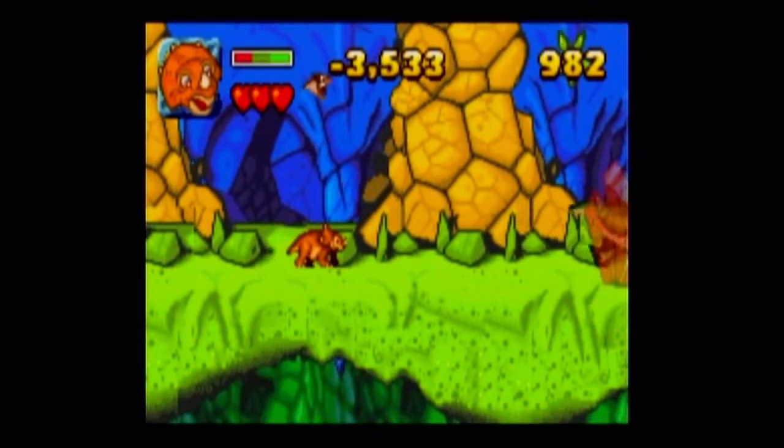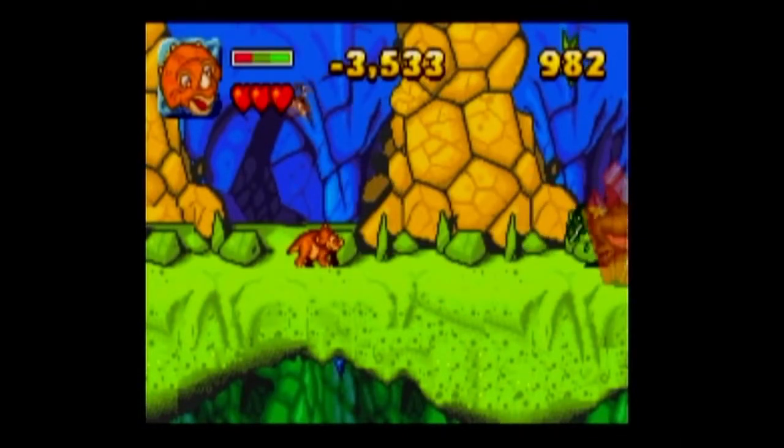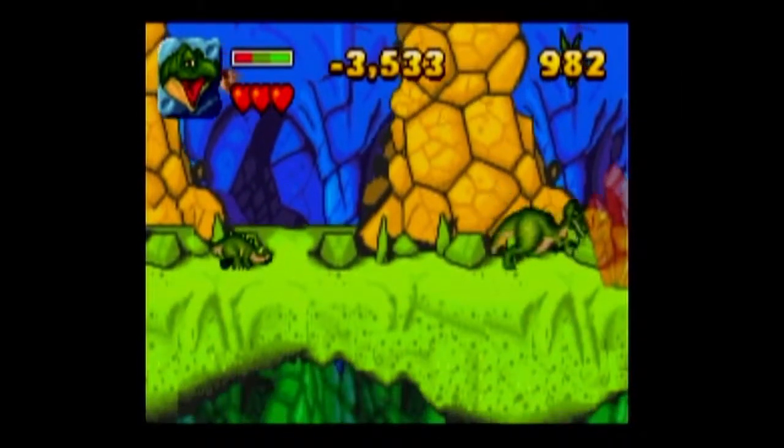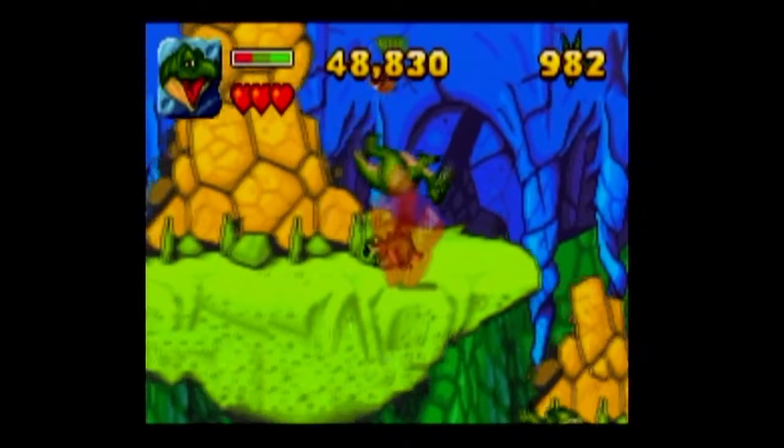We currently are at minus 3533 points. I've had that glitch occur before when I played this game two weeks ago — after a bonus stage the score counter would be just wrong. How are we at minus 3000 points? Did we get 3533 points in this stage before we went on to the bonus? We paused the game but the score counter is still wrong. If we choose a different character... the score counter is still wrong. I think we need to gain points and then the score counter will go back to normal. Let's kill the enemy — and there we go, we're back to 48,000 points. Very, very weird glitch.